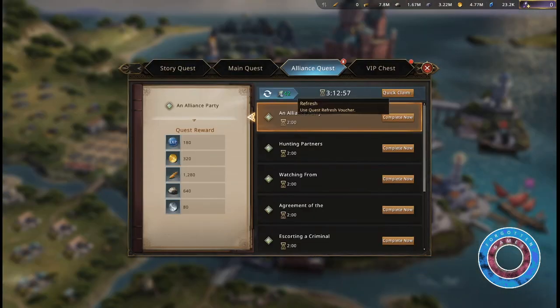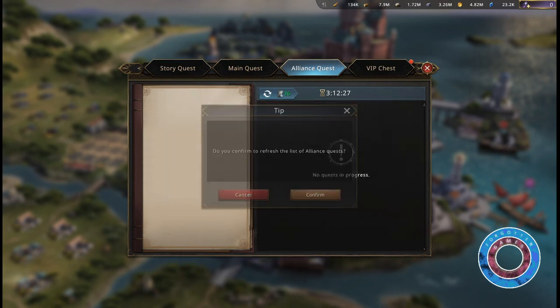Completing alliance quests requires quest refresh vouchers. For 150 points you need about 20 vouchers.